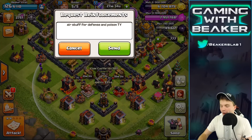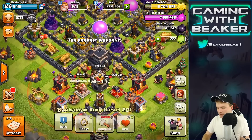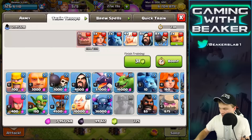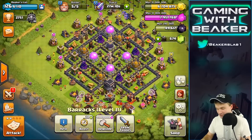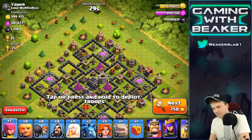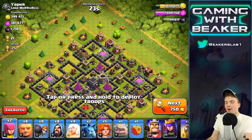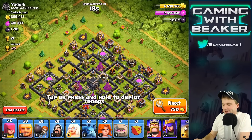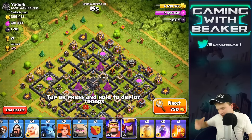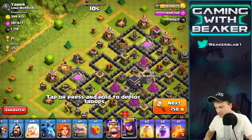I'm so mad right now. Let's just jam everything and go right back into a raid. Give me bowlers and poison. Bowlers and poison — let's just jam everything, give me troops and give me spells. This is kind of a good one here — even though I don't need the elixir, we're going to take this. Do we have raid spells? Yes, we do — we have two, but no jump spell. Whatever, we'll deal with it. Let's go.